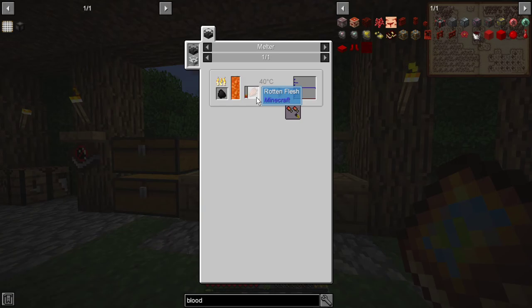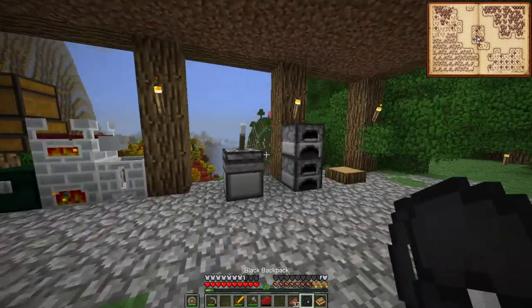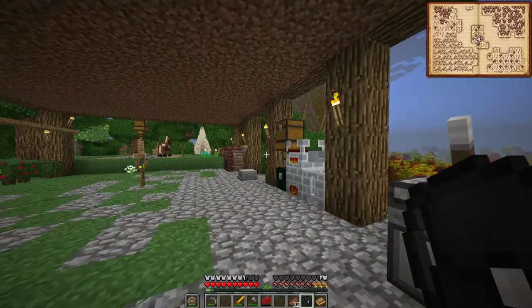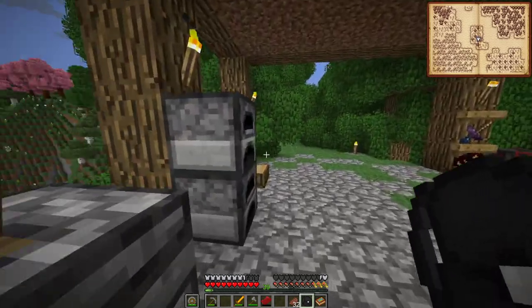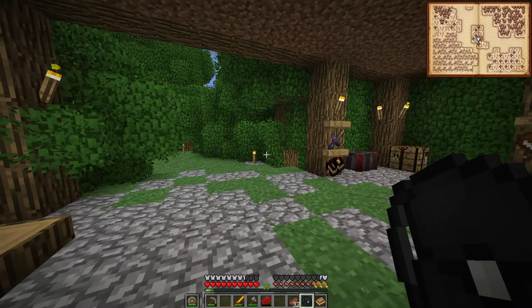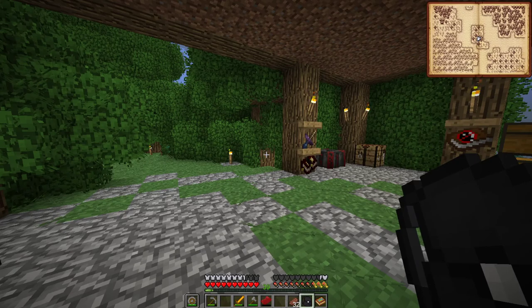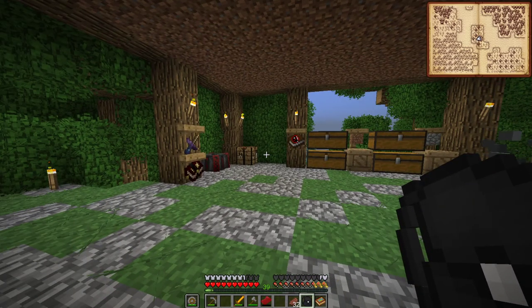It's only rotten flesh - you can only use rotten flesh to get the blood. We could go to our hunting world and get some materials. What I'll do is get some more materials together to try to find some dark oak wood, and then I'll be back with you guys in a little while. Hopefully we'll be able to progress first with getting the blood altar upgraded and then going and getting our ritual done.